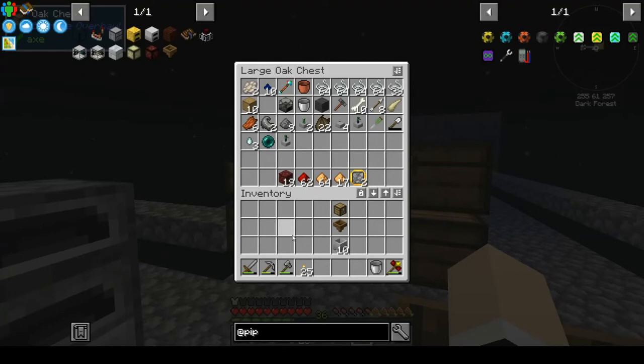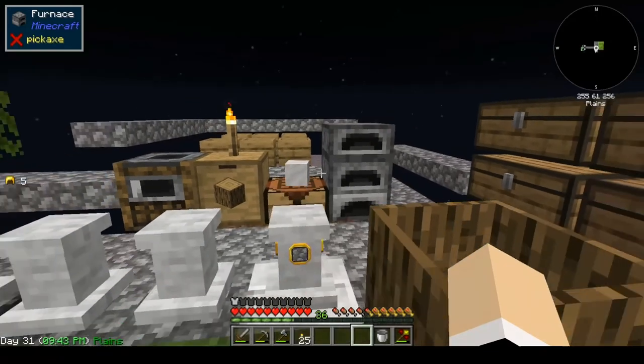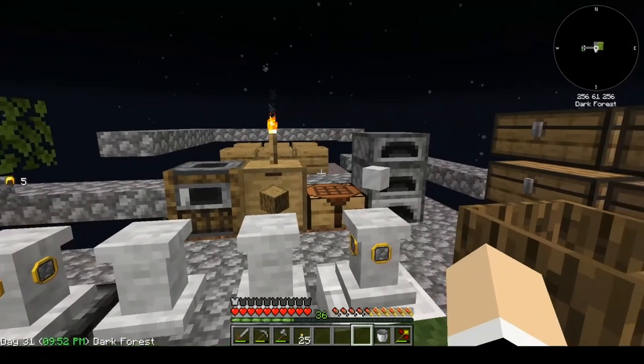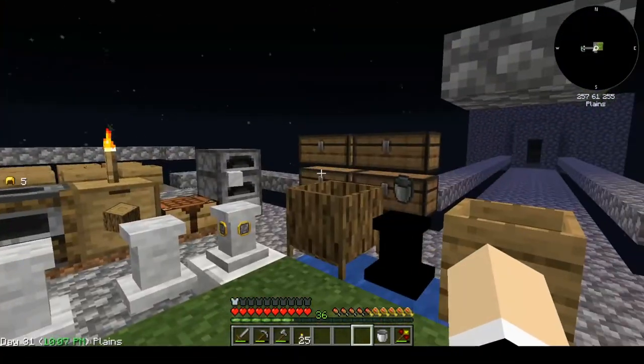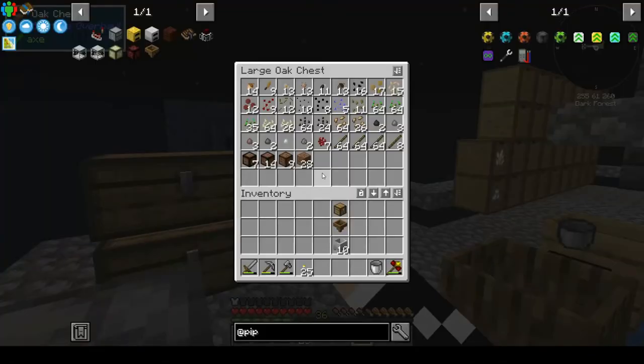We'll also have a lava supply going for later as well, which I'm sure we will need. We can still get obsidian that way, so that will be good. My stomach's growling — it is lunchtime. So I am going to leave it there. I know it's slightly shorter than normal, but I really wanted this marble going and I wanted to get started with the lava. Hopefully we have that set up for the next episode. I'll probably chop down these trees so I can use that wood for it.